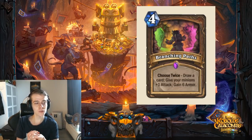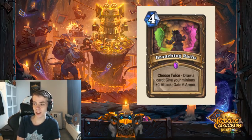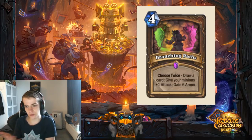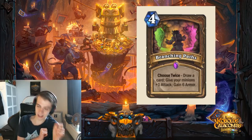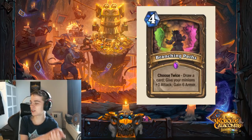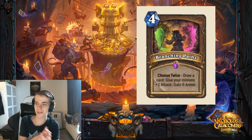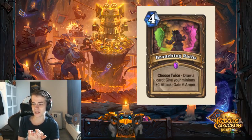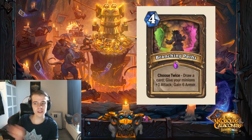Next is a Druid spell — Branching Paths. It's a 4-mana Druid spell, and actually the first time we have a Choose Twice mechanic. You can also choose one of your options twice, so it doesn't mean you have to use two different options. I think this is a good card and the flexibility is what makes it good. You can use this card in so many different ways, especially defensively but also offensively. You can use it as gain 12 armor, draw 2 cards, or a mix of draw a card and gain 6 armor.